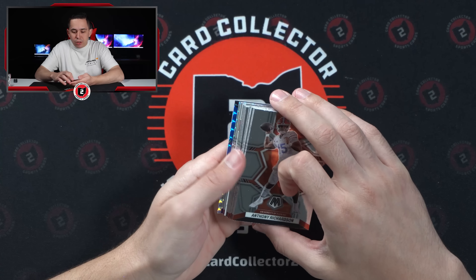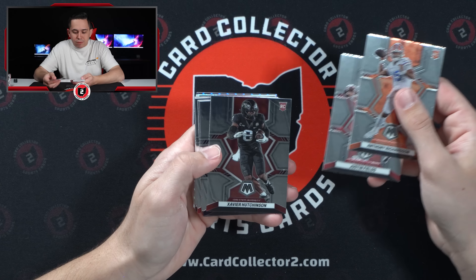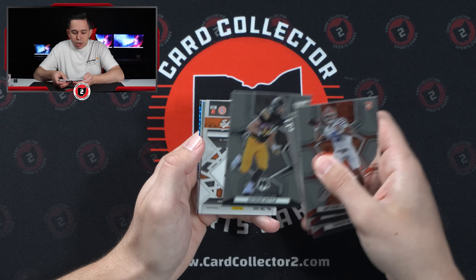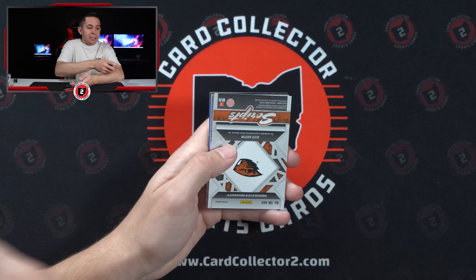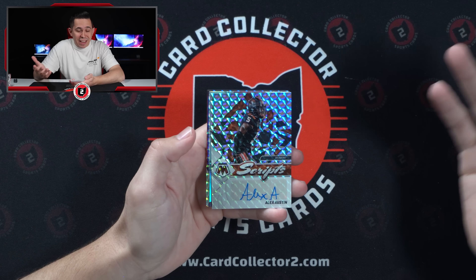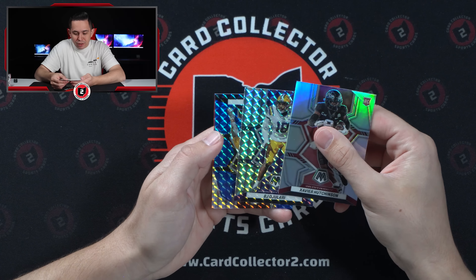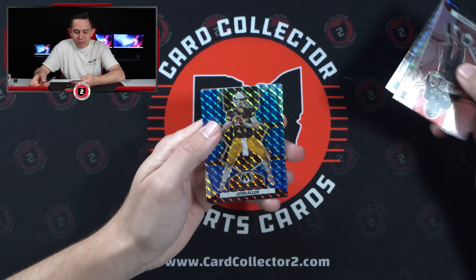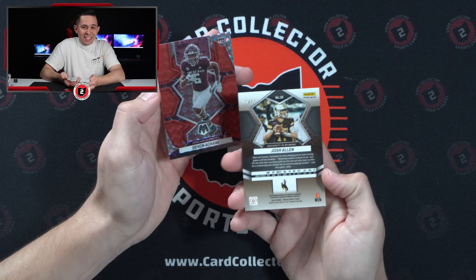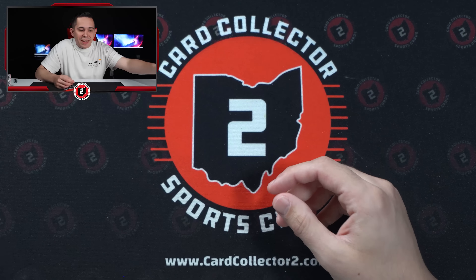Pack number two — you can see we've got a blue, red, and silver. Anthony Richardson right off the rip, Justin Fields, Hudson Parsons, Fincy Young, Jackson, Sauce Gardner, Brian Breese, George Kittle — and our auto is Alex Austin. I don't know — that's probably not good. You guys tell me if Alex Austin's any good. Josh Allen blue, out of 75, and the red is out of 99. Can't complain about that first box.